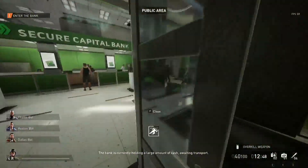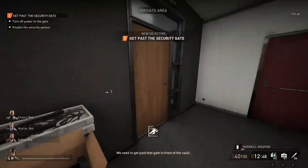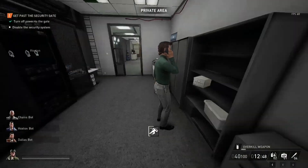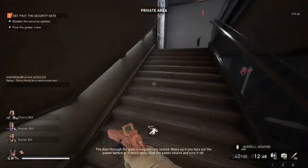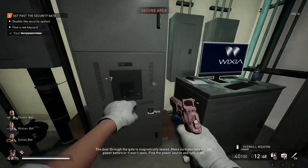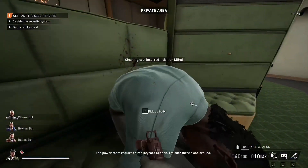The bank is currently holding a large amount of cash awaiting transport. We need to get past that gate in front of the vault. The door through the gate is closed — make sure you take out the power before, or it won't open. Find the power source and turn it off. The power room requires a red key card; make sure there's one around.